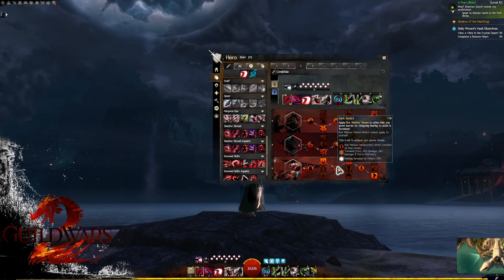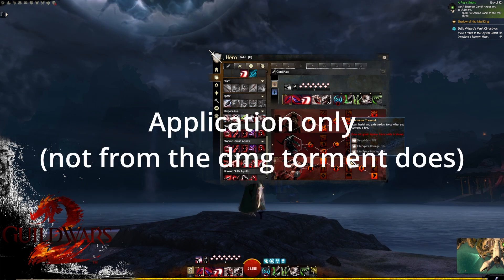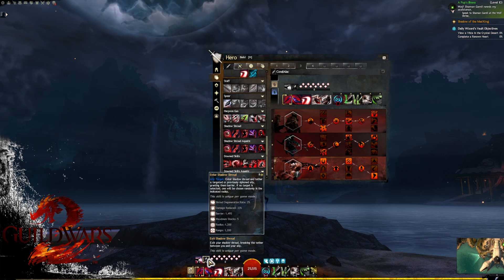In column two, for your normal DPS support option you'll go for Luscious Torment — this gives us lifesteal on torment damage, which is extremely strong, as well as extra shadow force so we can build up to shadow shroud faster. Note there's red text saying you will not gain this effect when inside shadow shroud, so torment inside shroud is not as good.